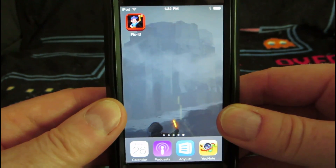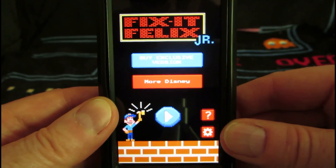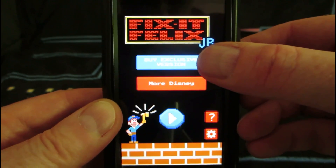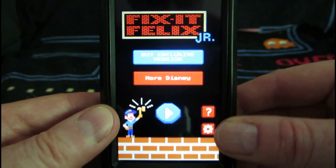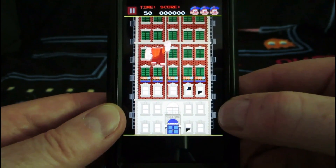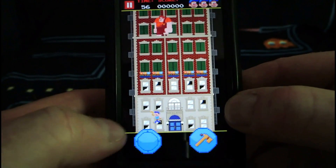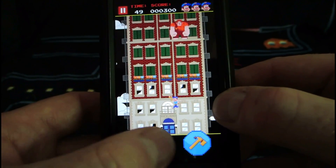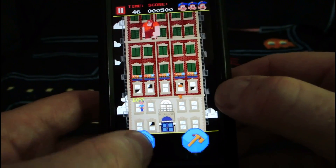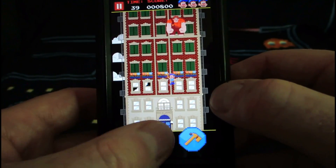Let's go down one generation and try out the Fix-It Felix game that came out for iOS. It says to buy the exclusive version, but when I try it says it's not available on the store — I don't know if this was just a limited time release. You recognize it: there's Ralph doing his thing, here comes Felix. I move with a little d-pad and repair with a button. You'll notice right away this one is a slower version — the bricks come down slower and Felix moves slower. It's a different kind of vibe.